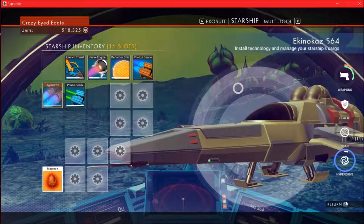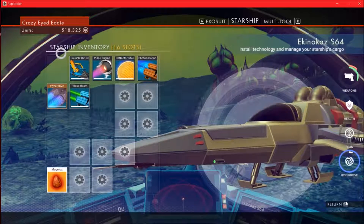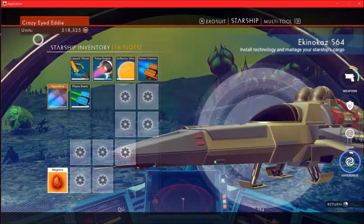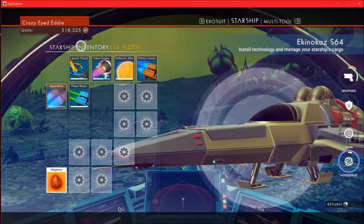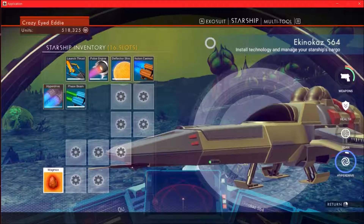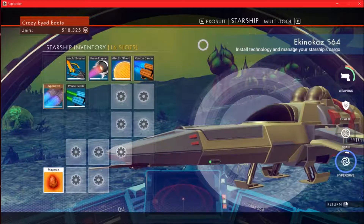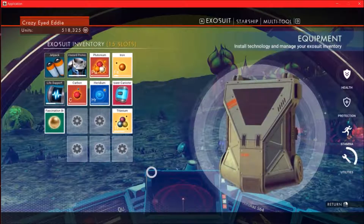We're up to half a million units. For some reason they have units as a measure of money and as a measure of speed in this game. That makes no sense. That's like driving down the highway and it says, oh, I'm going $60 an hour. That makes no sense.